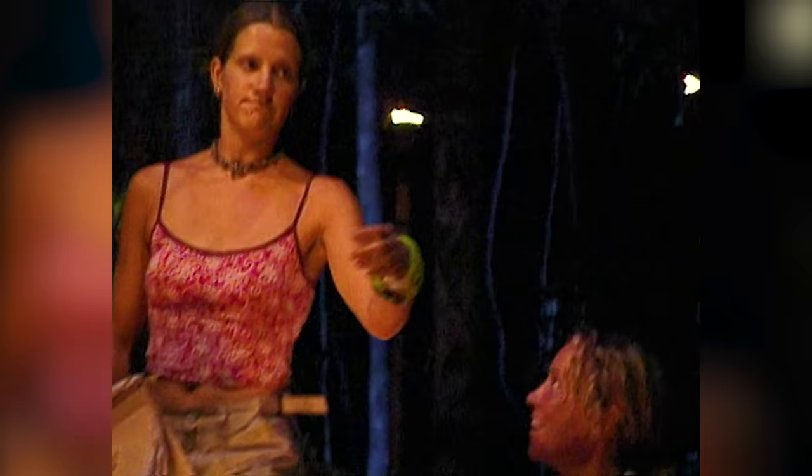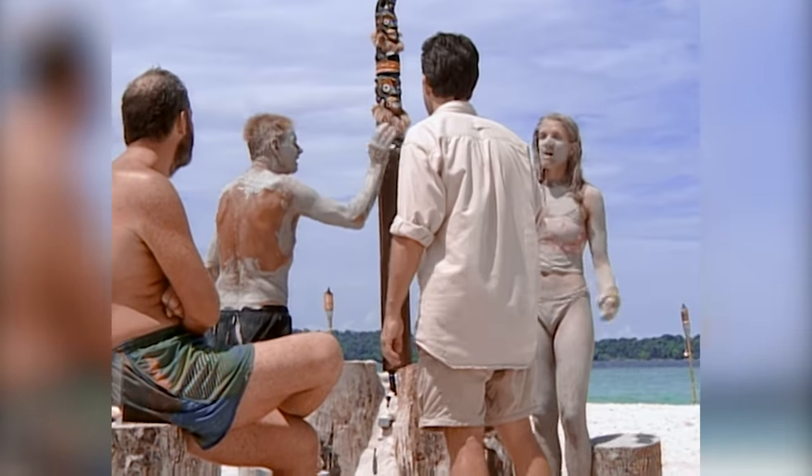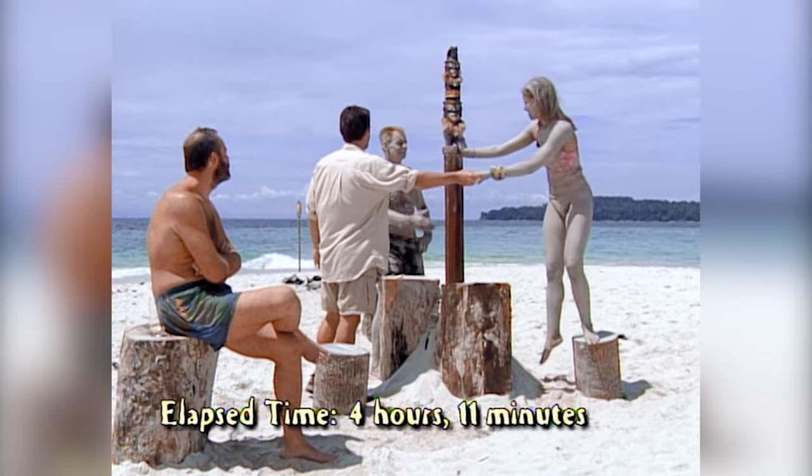Every tribal council it seemed like she would flip-flop between who she was voting with, all the way up until the very end where she was confronted by Sue Hawk for lying to her and being completely untrustworthy. It was a good thing that she won back-to-back-to-back-to-back individual immunity challenges to reach the final two, where she would go on to lose to Richard in a very narrow four to three vote.